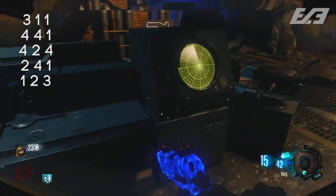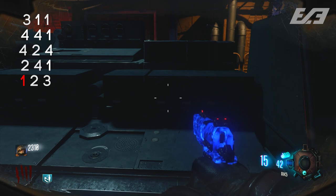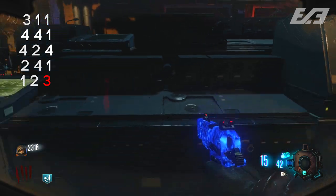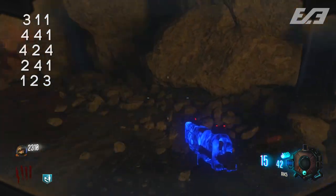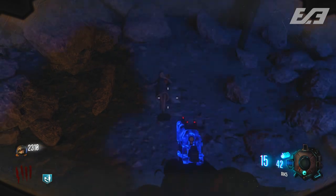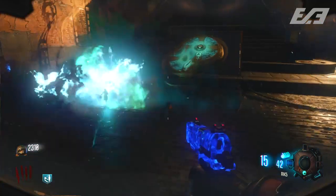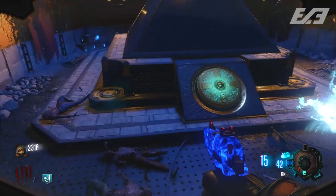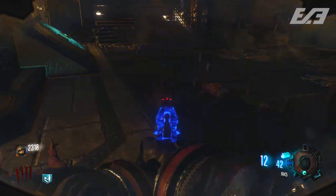Once you finish the sequence and interact with the last console of the set, you'll get the Samantha shrieking thunderous noise that you always get for completing steps, and then it will spawn the doll for you to start the hide and seek. When you go over to the wall to the left as you're facing the MPD, you'll see a Samantha doll just chilling right there. Interact with it by holding Square, or X on Xbox controller.